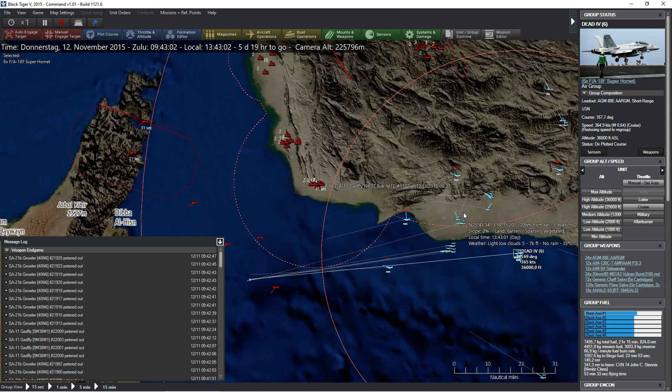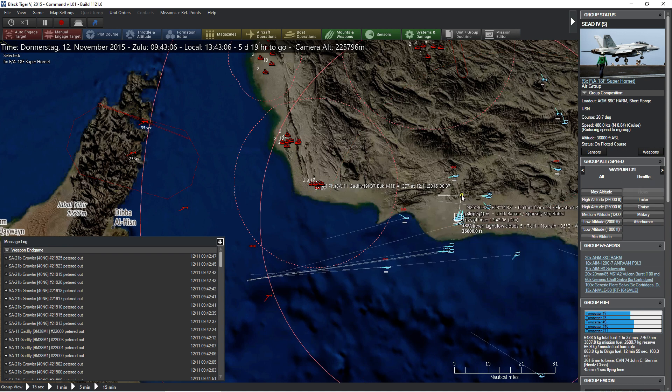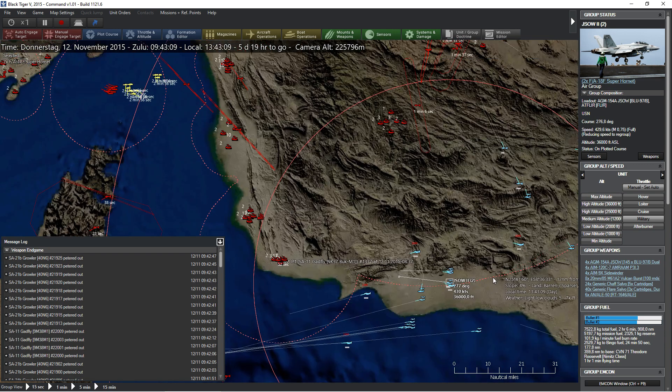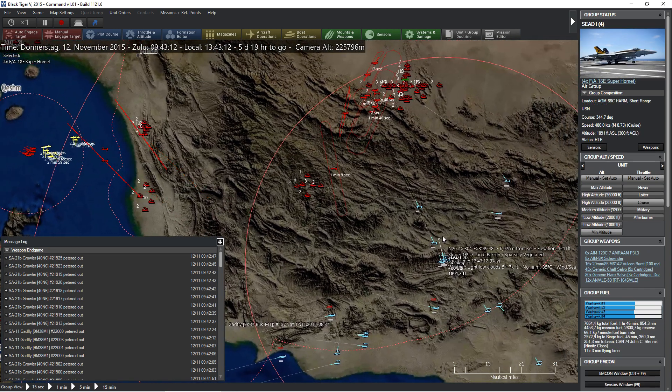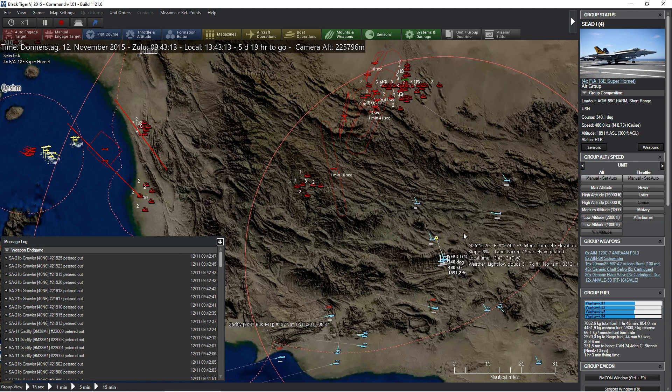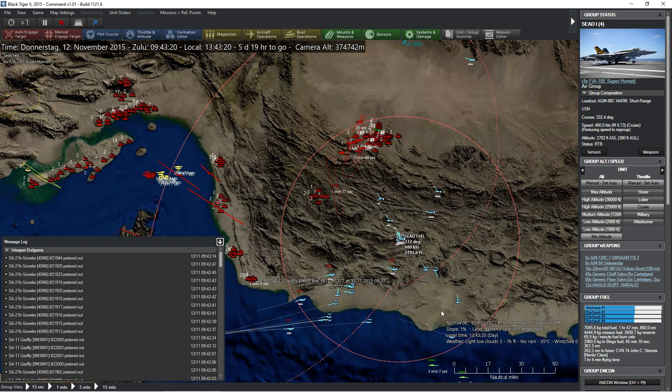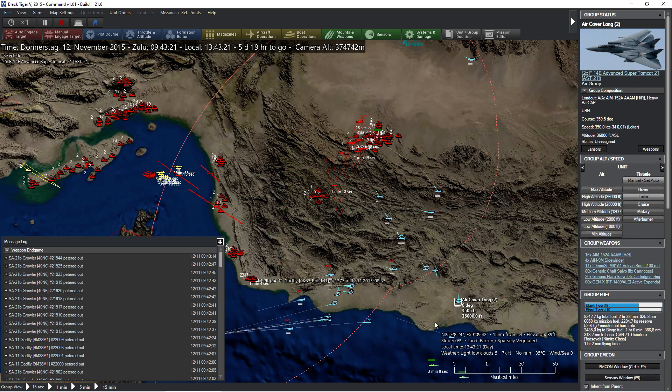All of these guys are rearranging, and that shouldn't take too long. These guys here might come up a little more like that. You guys are accelerating — that's lovely. Hopefully shooting off a couple of missiles while passing over this mountain range. I think you should be able to engage them over there. Let's see whether that's going to work out.